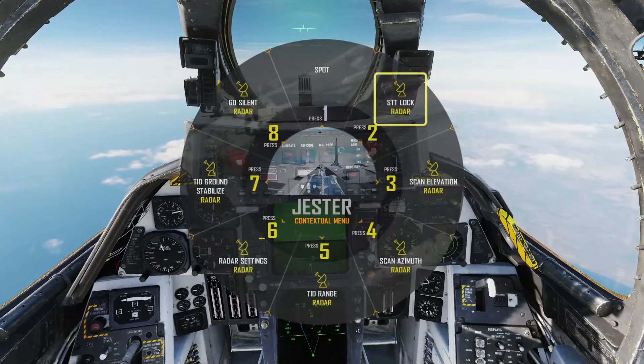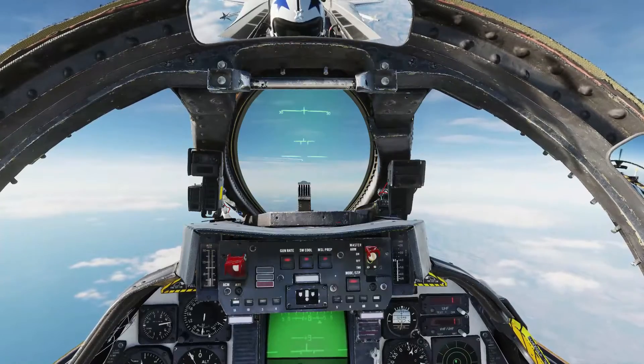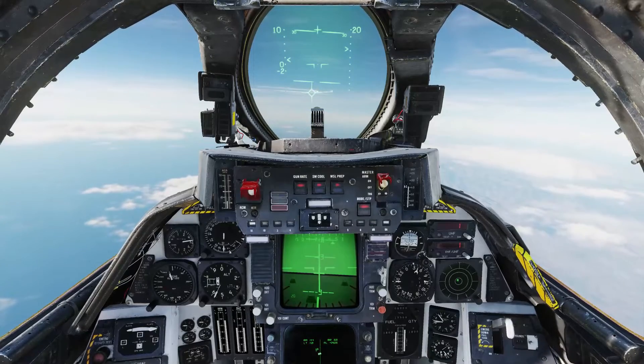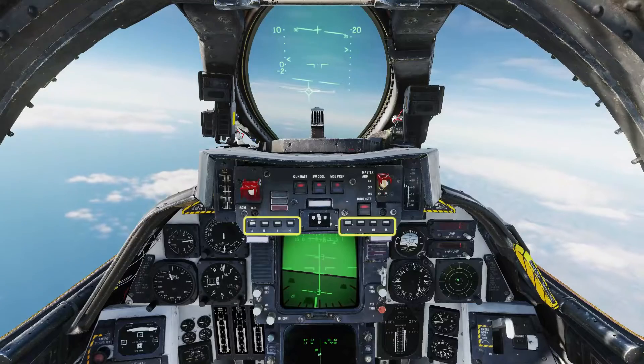Bring up the Jester menu, select STT lock, then target ahead. The diamond in the HUD represents a locked target, and the cross around the diamond represents a TV contrast lock. The missiles are now warmed up — that takes about two minutes in total.